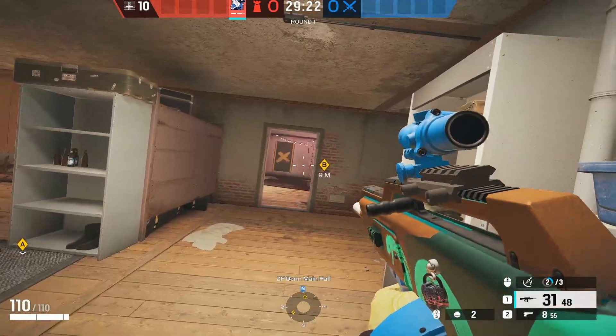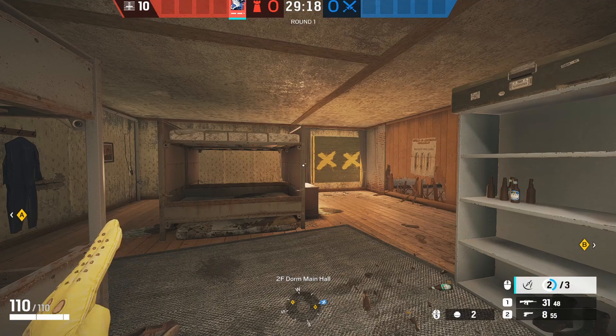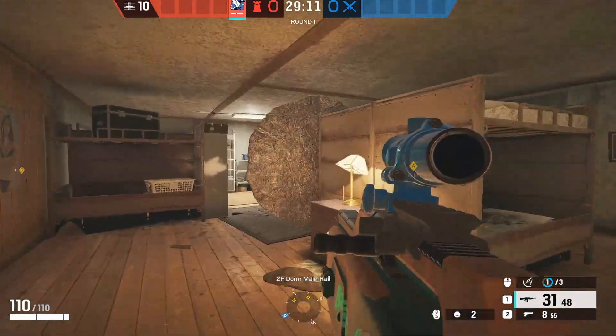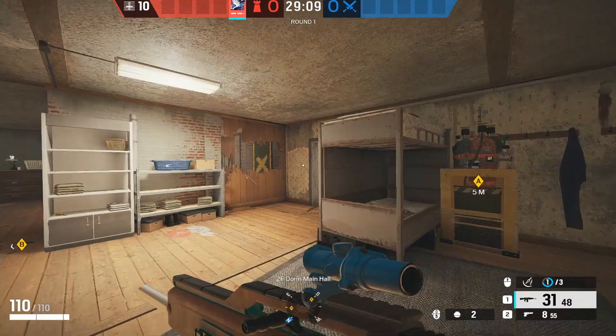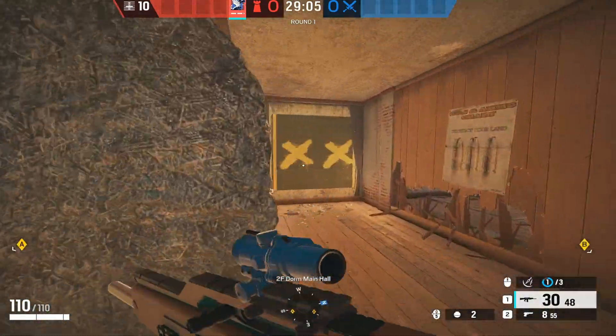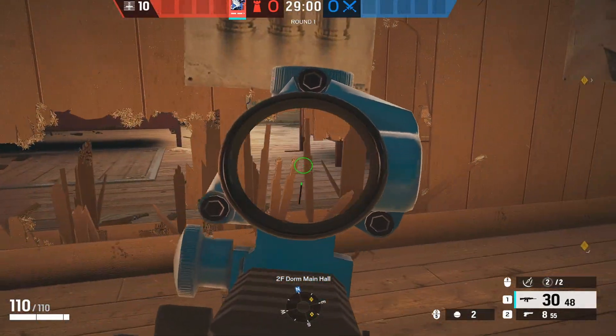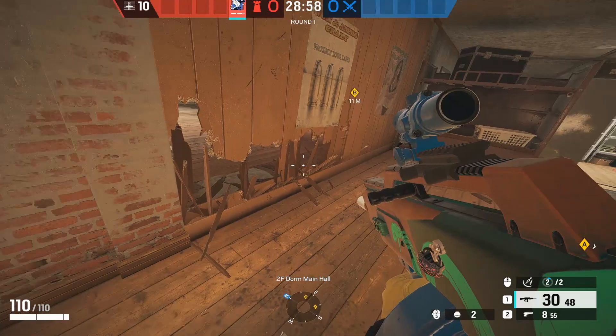The first map we'll start with is Oregon Kidstorms. The best Azami spot right here blocks the big window angle to top white, meaning you can freely play and contest the bridge without getting shot from big window. There is an issue though — attackers can jump in with cover, so you want to make some prone holes on this side to make them scared.